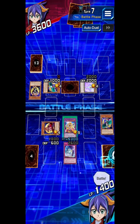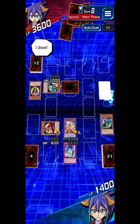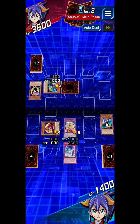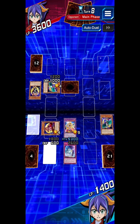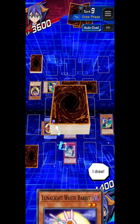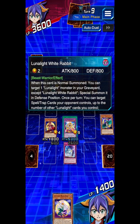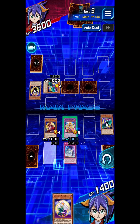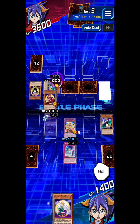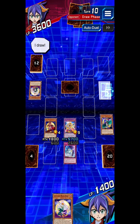I Special Summon Lunalite Saber Panther! Your duel ends tonight. I set a card. It's my turn. I draw. Battle — go! My monster attacks! Your duel — night and might. I draw.